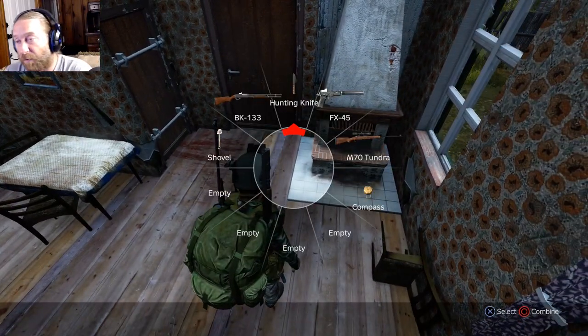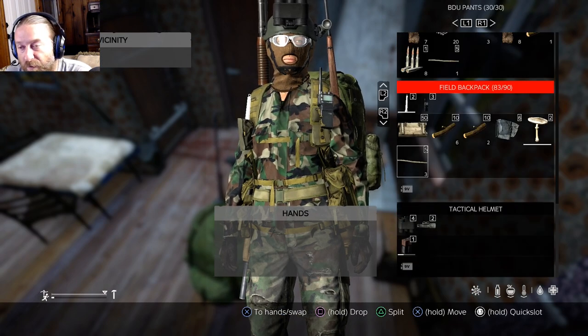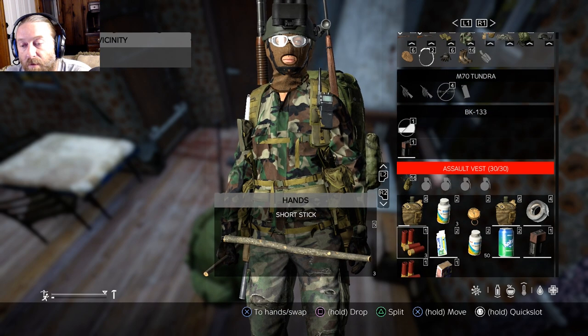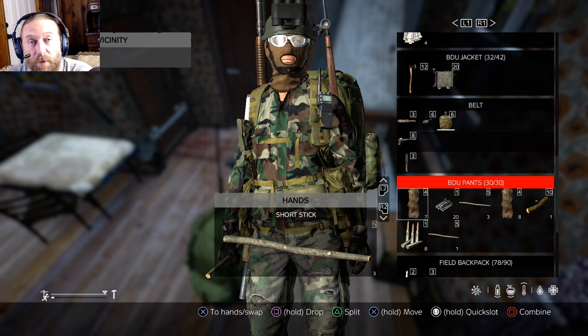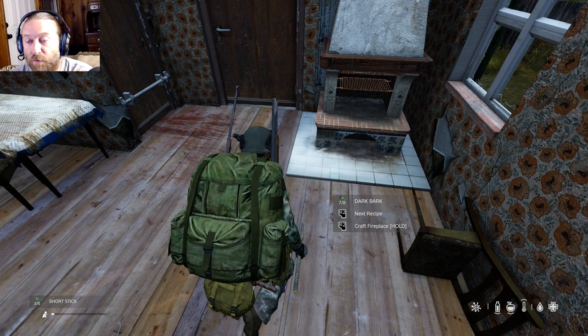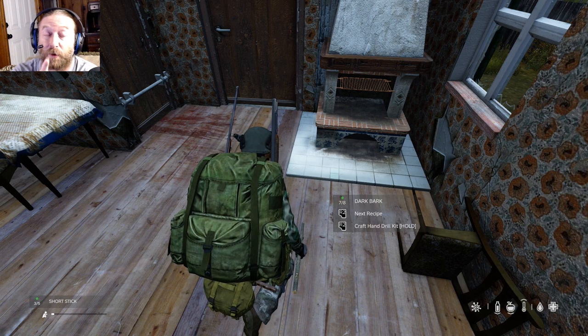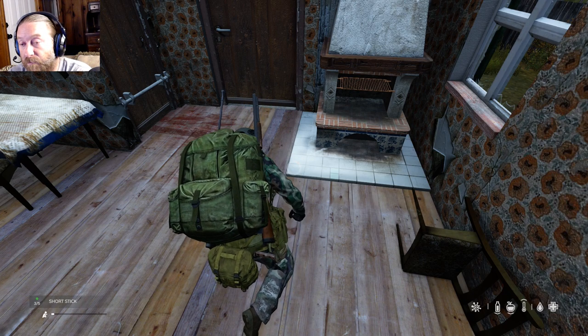Let's put the knife back in the sheath. Take some short sticks, put them in your hands, go down to that bark, and hit the circle button to combine it. You're going to get two recipes. It says R2 for the next recipe — R2 to craft a fireplace. You're going to want to craft a fireplace, so hold R2. If you hit R2 the other way it's going to give you a hand drill kit — we'll show you that next. First, hold down R2 to craft a fireplace.